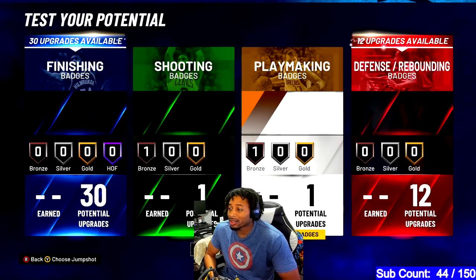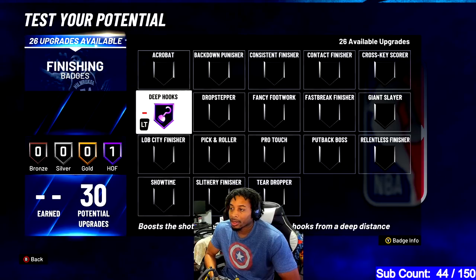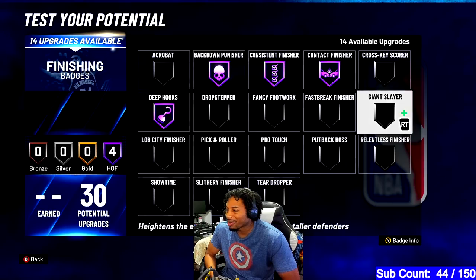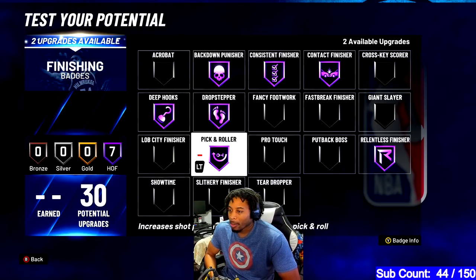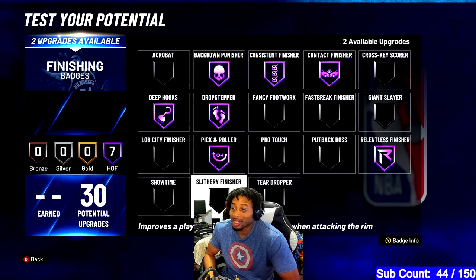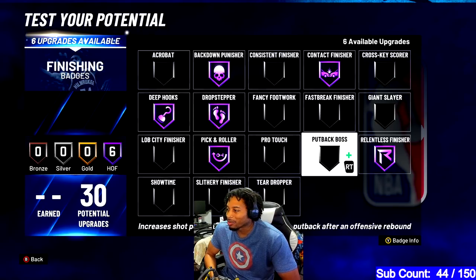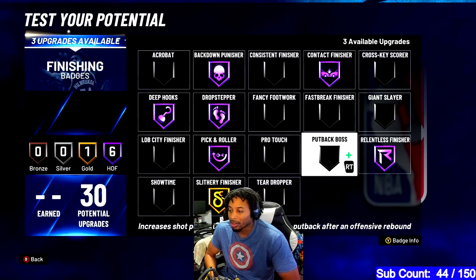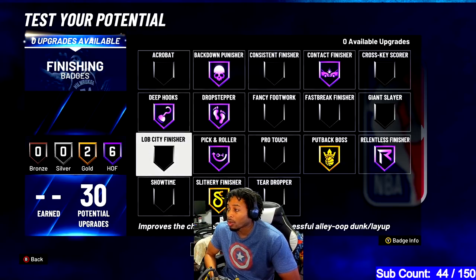You could adjust the stats in some ways to get more stuff, but you put post being technician on bronze, you put on dead eye, you put on deep hooks on Hall of Fame, you put back down punisher on Hall of Fame. You put on giant. I would put on pick and roller, drop stepper, and you don't even need lob city. You could probably do pro touch. Actually, I wouldn't even put on consistent finisher because if you can aim, you can aim. I wouldn't put — what else do you want to put on? I'm going to put on slithery just in case I go by somebody. Maybe you put on put back right there. Because I don't think you need anything else. You don't need lob city to finish in this game. You don't need pro touch, consistent finisher, cross key scorer. You're 7'2", so you don't need giant slayer. This is the way that I would run it.